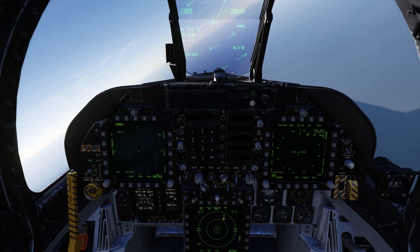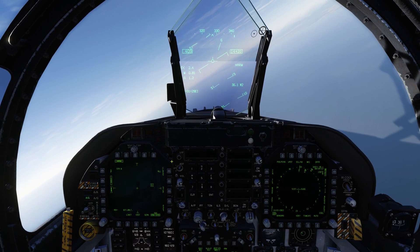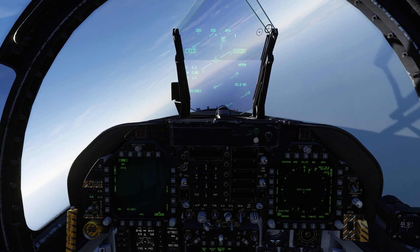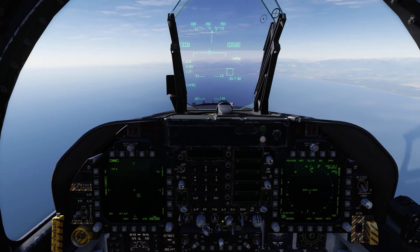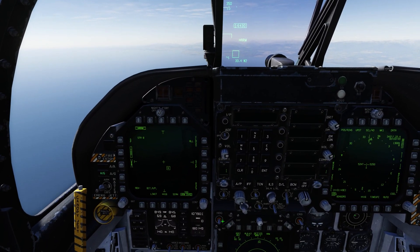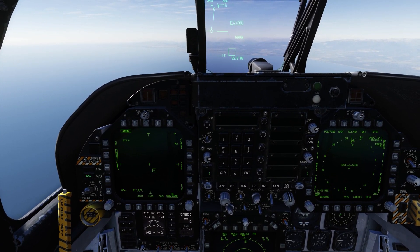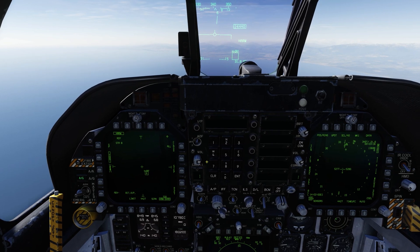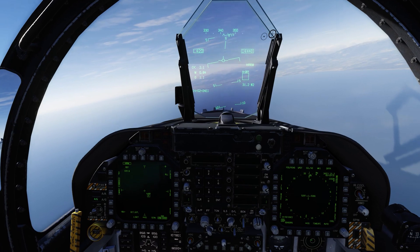We can see the SA-6 on the EW page. I've got it set so the EW is displayed in the HUD. If I click self-protection mode, the HARM automatically locks to that threat. To target the HARM, we press sensor select left and see our little diamond. If I press UNCAGE, it hands off onto the SA-6 — that's the only threat I have at the moment, so I'll leave it there and climb to get some altitude.